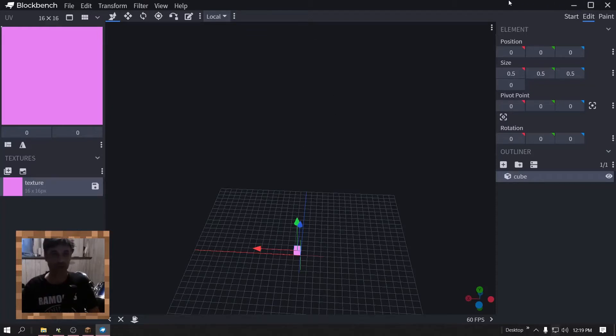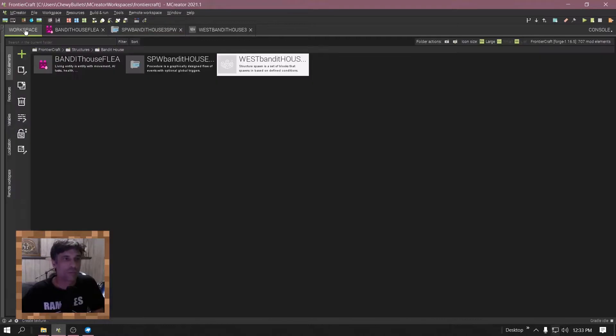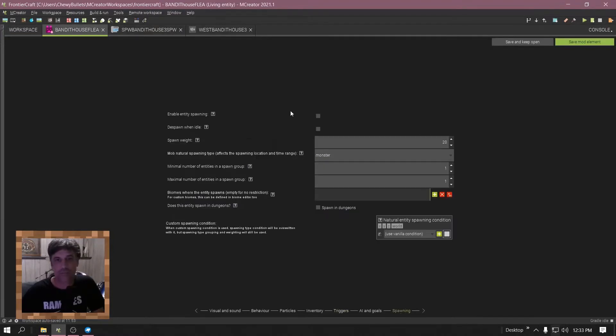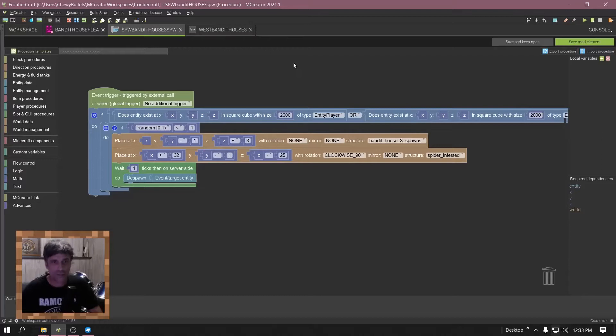I'll show you what you can do with this — let's get into MCreator. Once you're back in MCreator and you've created the flea as a living entity, create the flea, make sure you click off enable spawning — click that off.